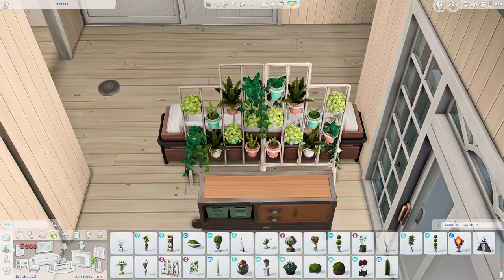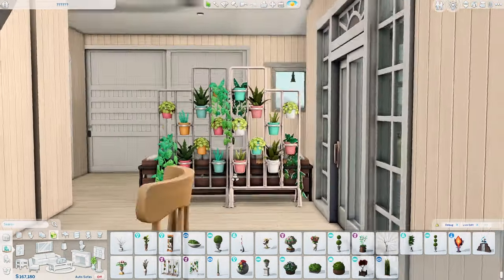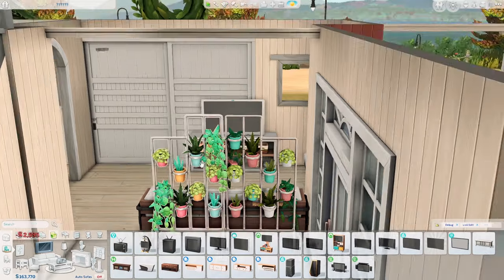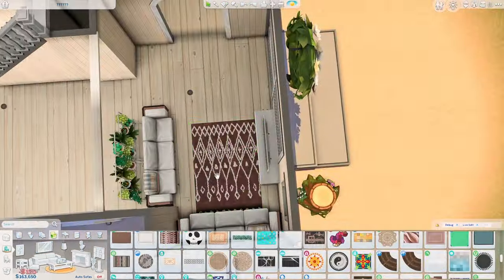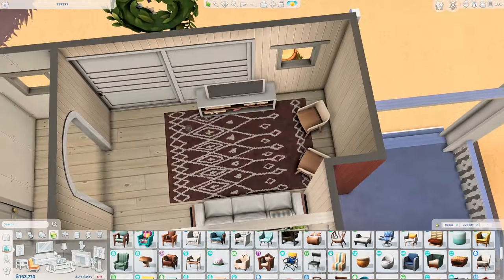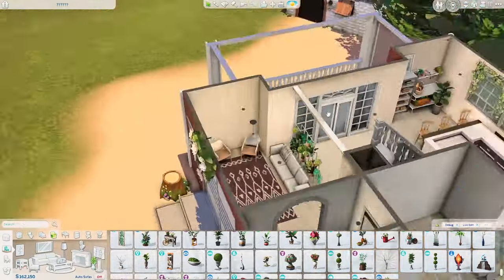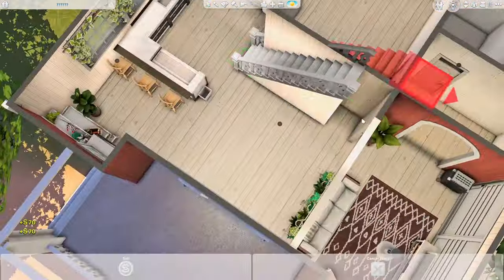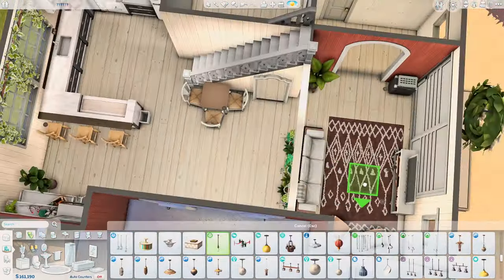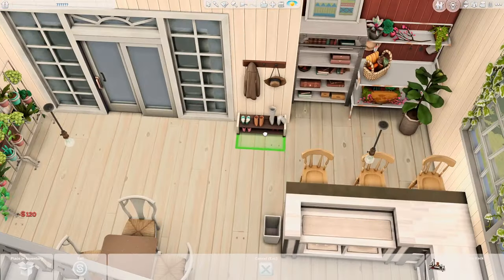On the first story we have the kitchen on the left, and when you go inside the house you can see a dining area. It's a quite small space, but I managed to put a very small one-by-one square debug table — I think it's a Craft Pool item from Eco Lifestyle. On the other side we have a living space, and I put those looming room dividers to separate the space a bit.